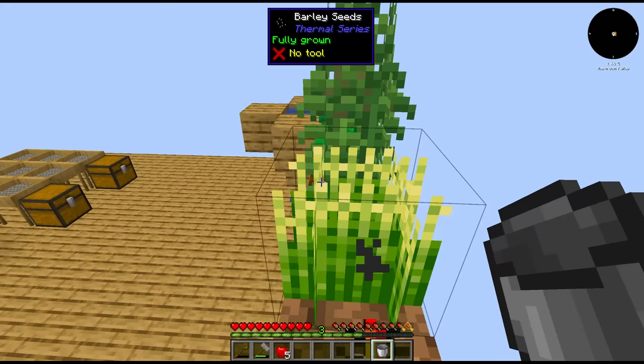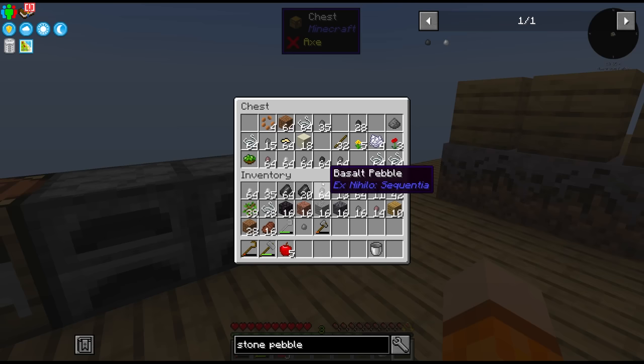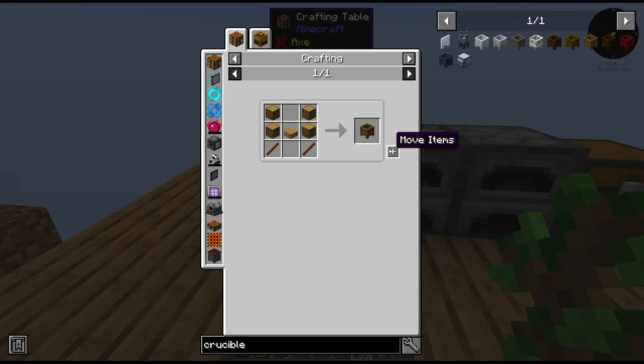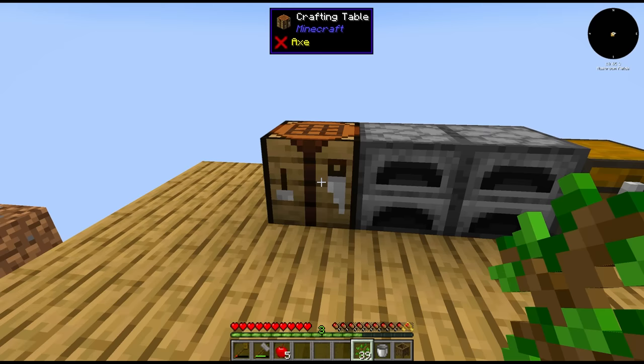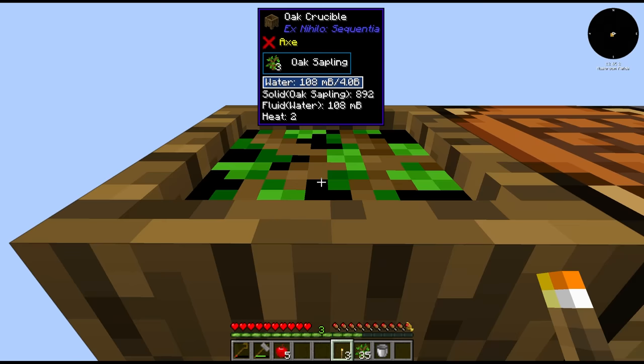With this we can move the farm. We also want to make an infinite water source, which means we need a second water source first. To do that we can make a crucible and fill it with any living material — eventually it's going to give us a water source, very slowly. Does giving it a heat source increase this? It looks like with a torch, no — heat is still at 2. Okay, so we're waiting a while.